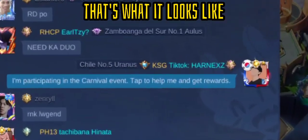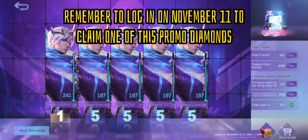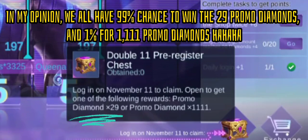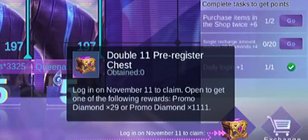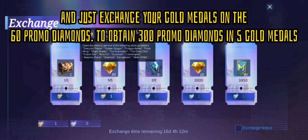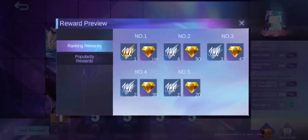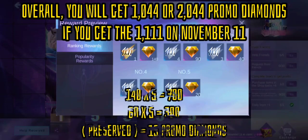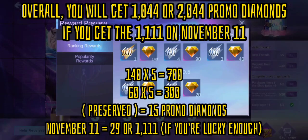Remember to log in on November 11th to claim one of the promo diamonds. In my opinion, we all have a 99% chance to win the 29 promo diamonds, and a 1% chance for 1,111 promo diamonds. If you're always top 1 on this event, I suggest not opening the double carnival skin chest and instead exchange your gold medals for 60 promo diamonds. To obtain 300 promo diamonds and 5 gold medals, you will get 700 promo diamonds if you're always getting top 1 rewards. Overall, you will get 1,044 or 2,044 promo diamonds if you also get the 1,111 on November 11th.